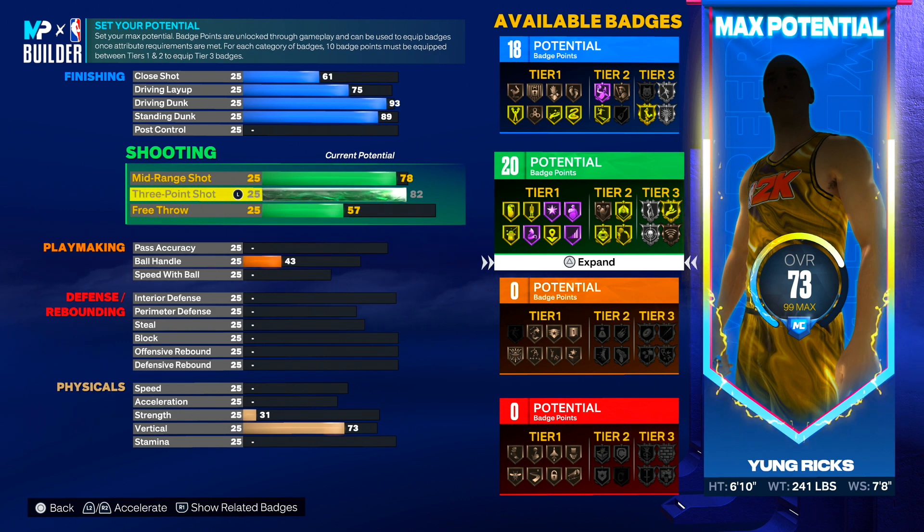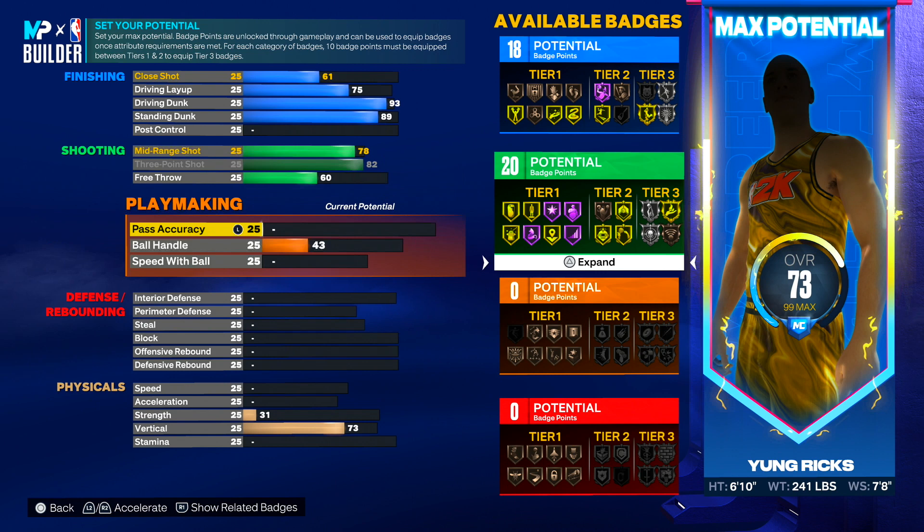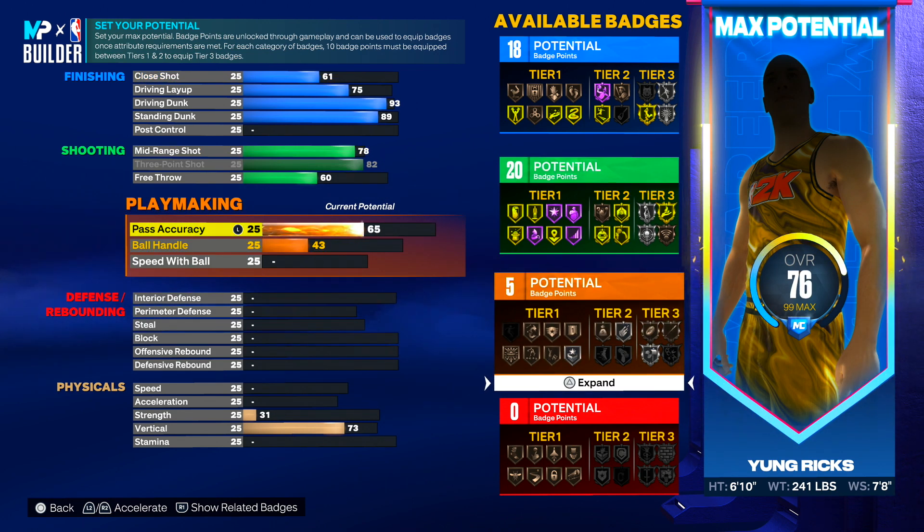With this build you can shoot from far away — top of the key, hash marks, anywhere. For free throw, put it at 60 so we can get those 20 potential badge points. For playmaking, set pass accuracy at 65. We need pass accuracy this year — last year we could get away without it, but this year it affects the speed of passes.